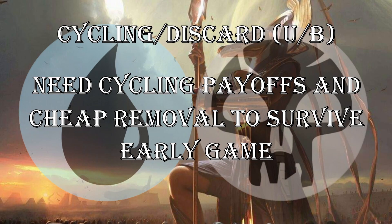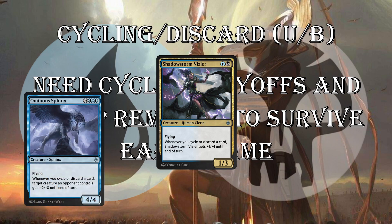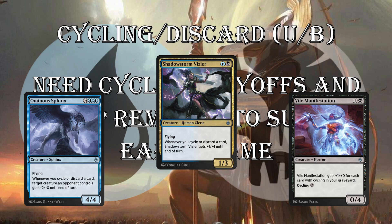The Cycling Discard deck is one of my favorites, but it's finicky — you need the payoffs and you need to draw them before your cyclers. You also need cheap removal to survive the early game. Shadowstorm Vizier is 2 mana for a 1/3 flyer — it holds the ground well, as long as you can hold up a cycler it becomes a 2/4 and can block a lot of exert creatures, and it can chip in on offense too. Ominous Sphinx is one of my favorite air elementals with upside: a 5-mana 4/4 flyer — whenever you cycle or discard a card, it can shrink creatures, really messing with your opponent's attacks. And Vile Manifestation is a very cheap 4-toughness creature with cycling itself — you're going to end up with so many cycling cards in your graveyard that this thing's going to be massive. It essentially reads as a 4/4 by turn 4 sometimes.